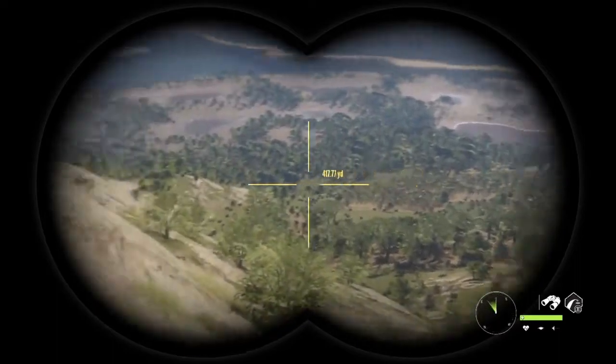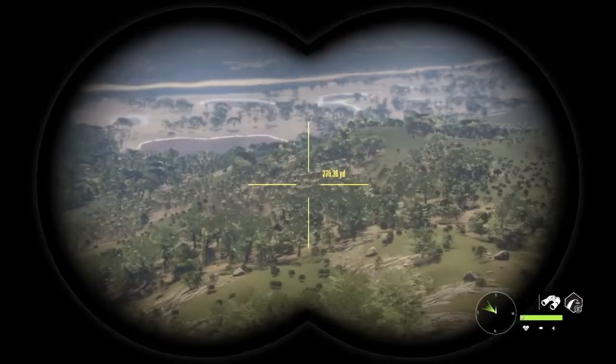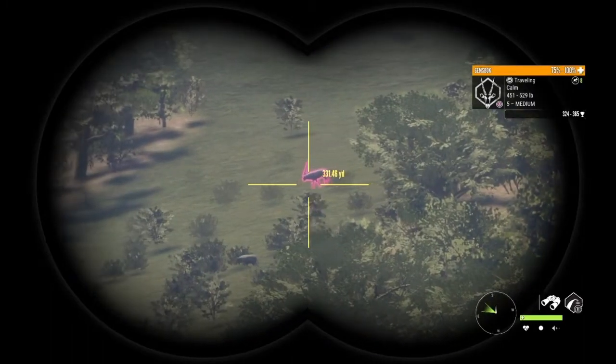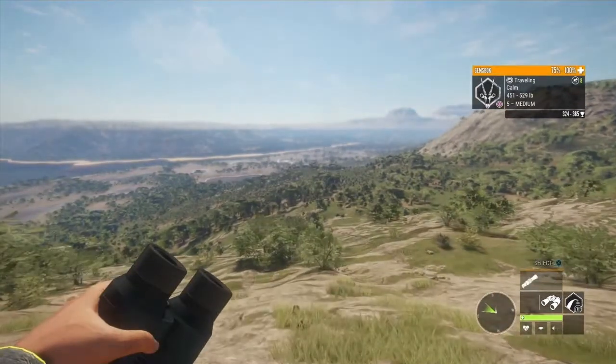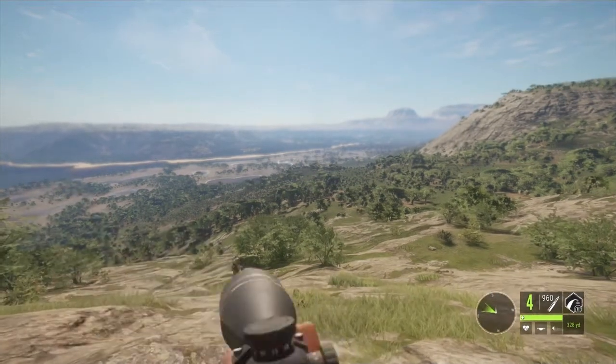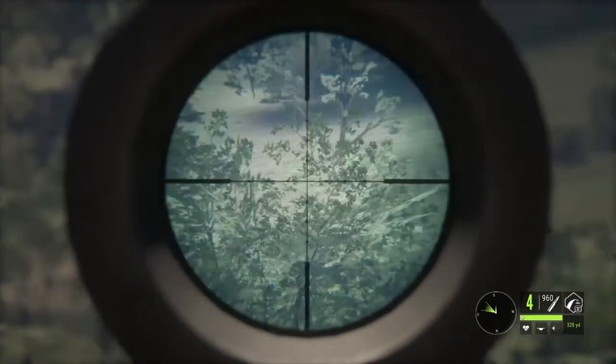Just waiting for her to come out to an area where we can see her a little bit better and get a good shot. There she is — as you can see she looks pretty massive. We're going to take out the 300 Mag to put her in the bag. We're going to zero in for 328 yards.